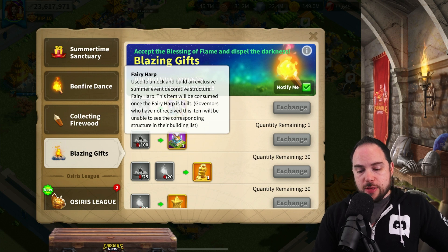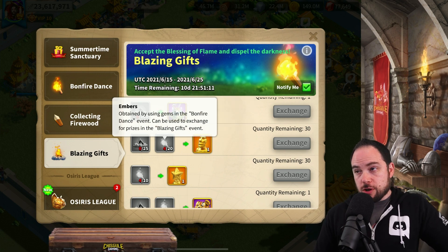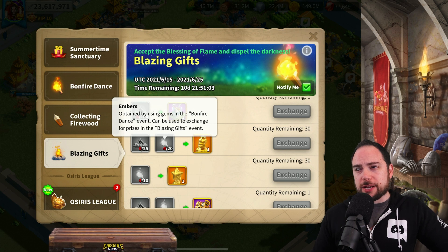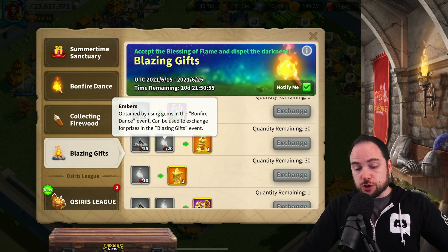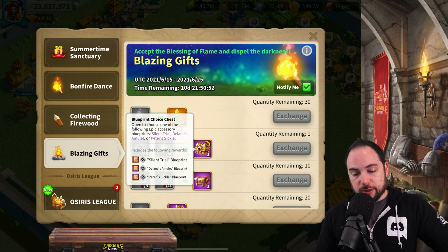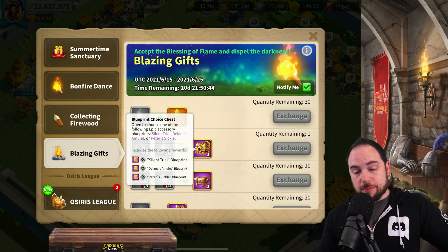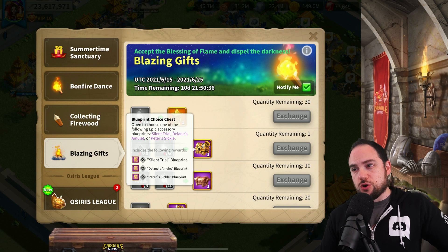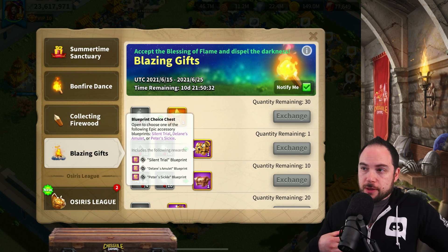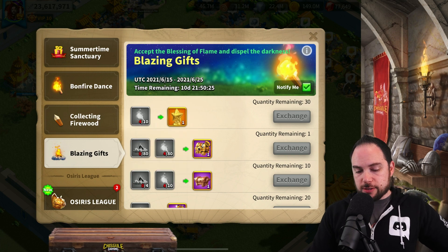There's a cosmetic — the fairy harp — and legendary commander sculptures, which require 20 embers. Those were 50 gems each, so it's about 1,000 gems per sculpture. I generally prefer things like wheel of fortune for getting sculptures. There are gold stars here, and — look at that — a pick one choice chest: silent trial, Delane's amulet, or Peter's sickle. Your choice is obviously going to be between the silent trial and the Delane's amulet. I personally think the silent trial is where I've been landing, but check out the linked video for the full breakdown.